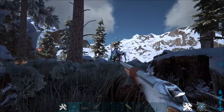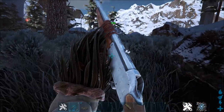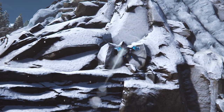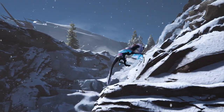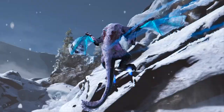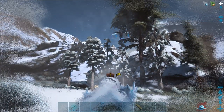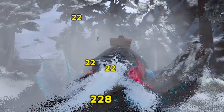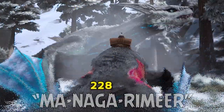The Managarmr is a standard knockout tame, so use your best means possible to knock the thing unconscious. These things are extremely sporadic and will jump all over the place in random order, attacking everything that has a pulse. To make matters worse, it can freeze you and your mount, so try to keep moving around to prevent it from accurately targeting you. With all of this in mind, there are a few methods that you can use to tame the Managarmr.